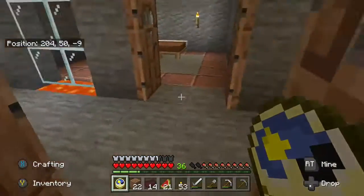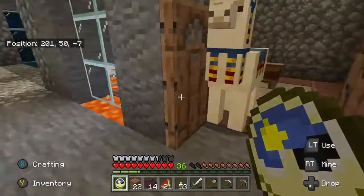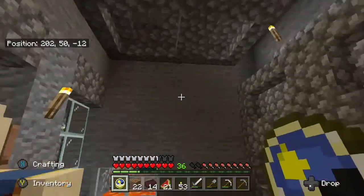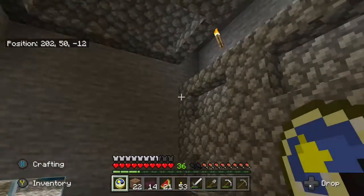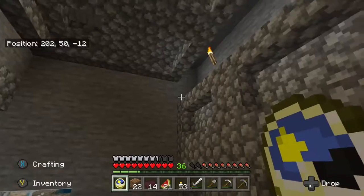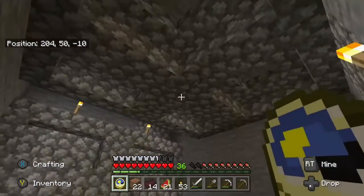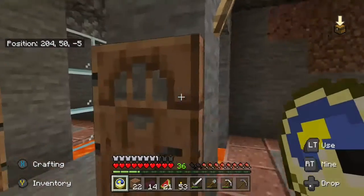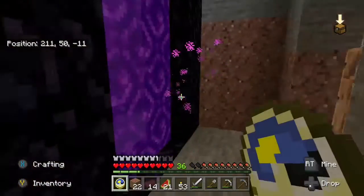I'm having a problem with too many llamas — the trader guy comes by with two of them each time. I think the skeleton archers are killing him, but they don't kill the llamas. These are the spare bedrooms; the first one is the one I usually stay in. I've decorated some a little more than others — some are left for somebody else to decorate if they want.